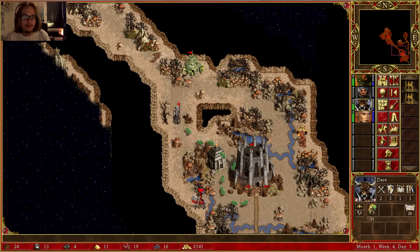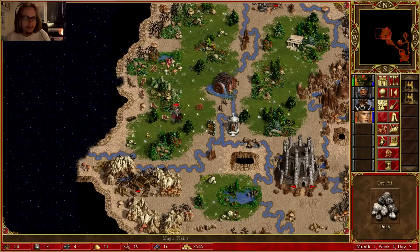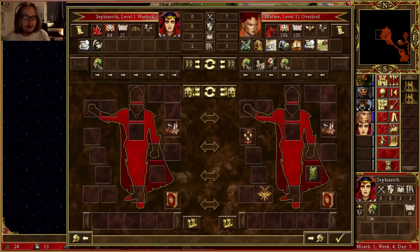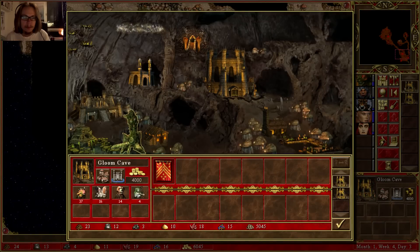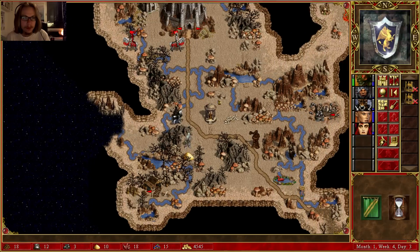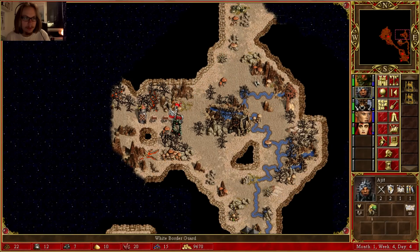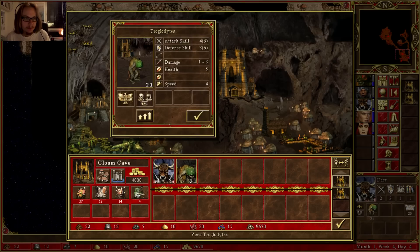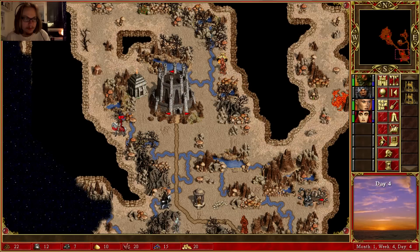Let's see what it has. I was gonna buy a scout here and see what's behind the teleporter. Still no minotaurs. An enemy hero with basically good skills. That's probably where I need stronger mana. This guy's strong, but I got forces to back me up.